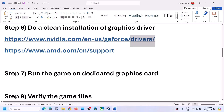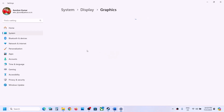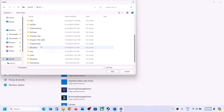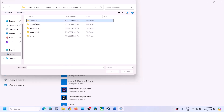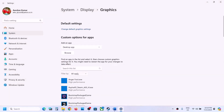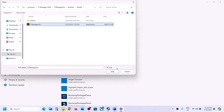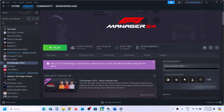The next step is to run the game on the dedicated graphics card. Type Graphics Settings in the Windows search box and go to Graphics Settings. Click Browse, go to the game installation folder, open the game folder, select the game exe file, and click Add. Once added, click Options and select High Performance, then click Save. Again click Browse, open F1 Manager, Binaries, Win64, select that exe file, click Add, click Options, select High Performance, and click Save. Launch the game and check.